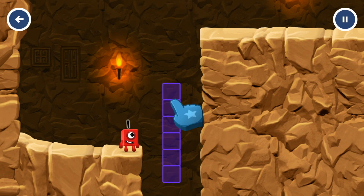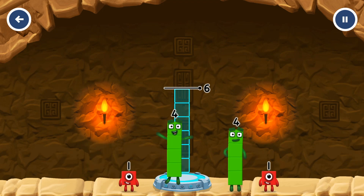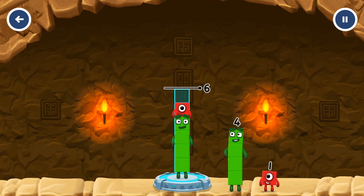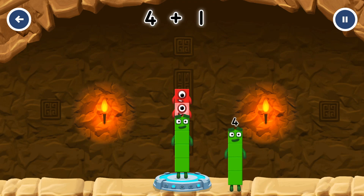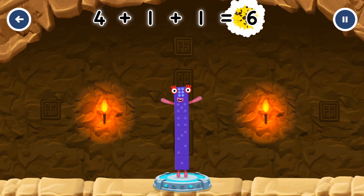5, 5 — tap here! Add number blocks to make 6. 4, 1, 1, 1, 1, 1, 1 — you solved it! 4 plus 1 plus 1 equals 6.